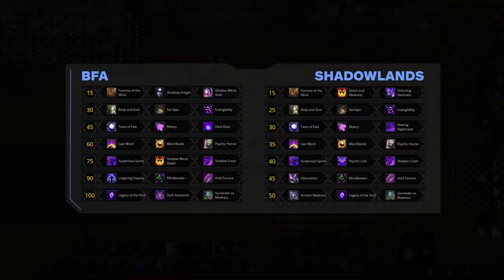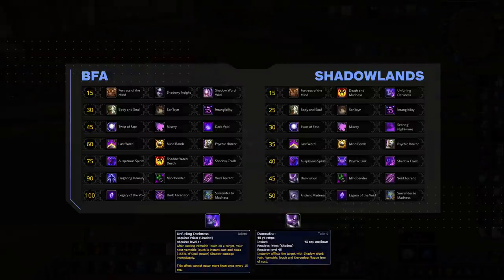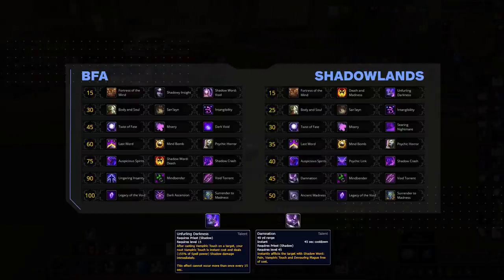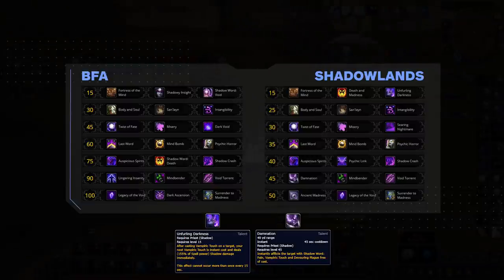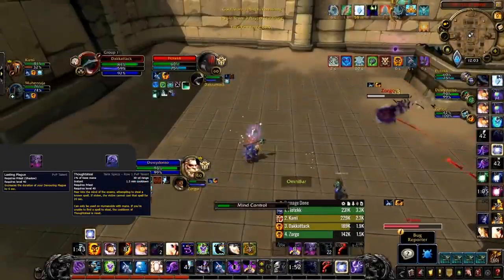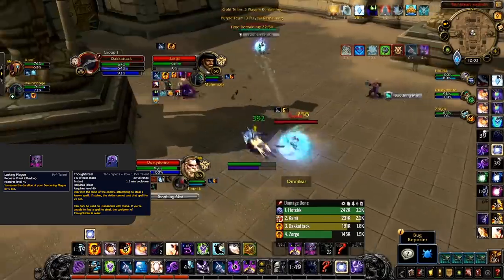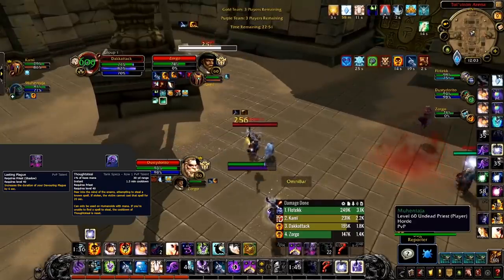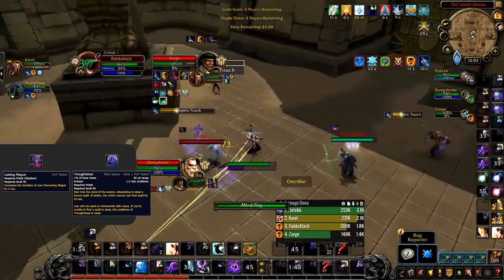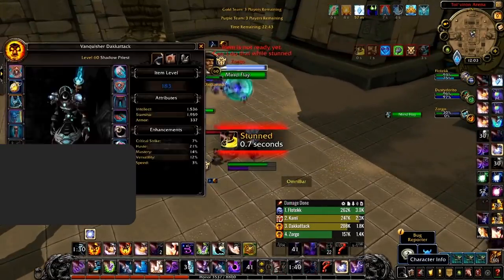As for talent trees, there have been quite a few changes. The most impactful are Unfurling Darkness and Damnation. Damnation offers a way to get all DoTs up instantly with a 45-second cooldown, while Unfurling Darkness makes your next Vampiric Touch after casting one instant — and yes, these two abilities interact with one another. For PvP talents, there are two new big ones: Lasting Plague, which extends Devouring Plague's duration, and the big one — Thought Steal, which is an incredibly strong talent.